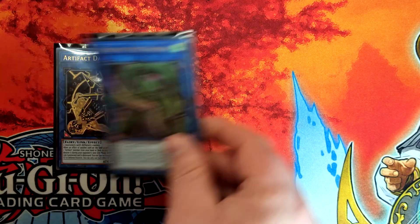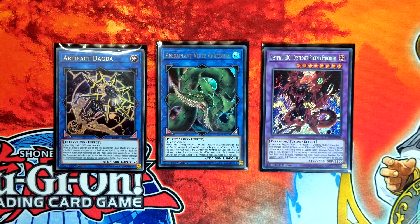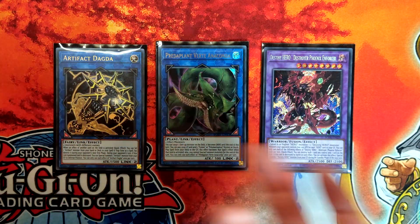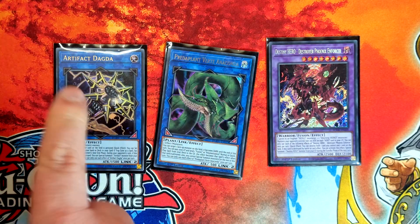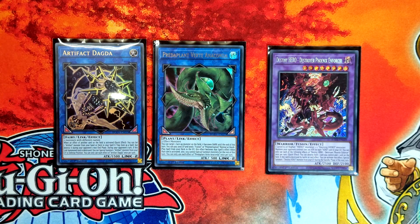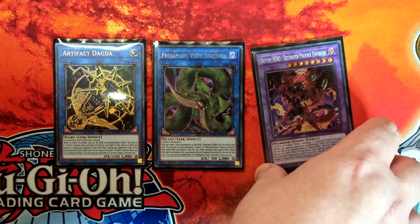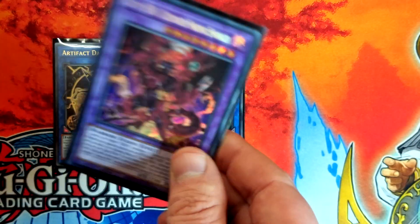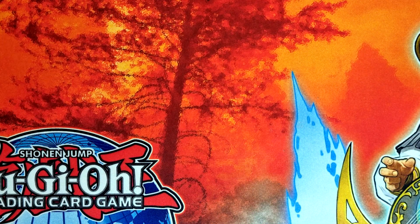We've got Dagda, Predaplant Anaconda, and DPE. Dagda and Anaconda just go perfectly together, and DPE is just dumb. DPE has probably been the MVP since it's been in my deck. I think I've lost a duel when I've summoned it and won every other duel. It helps you outgrind other decks — I've outground Eldlich, which is one of the best decks for grinding. Being able to outgrind it just because of this card alone is absolutely insane. If you've got access to it, you need to play it.